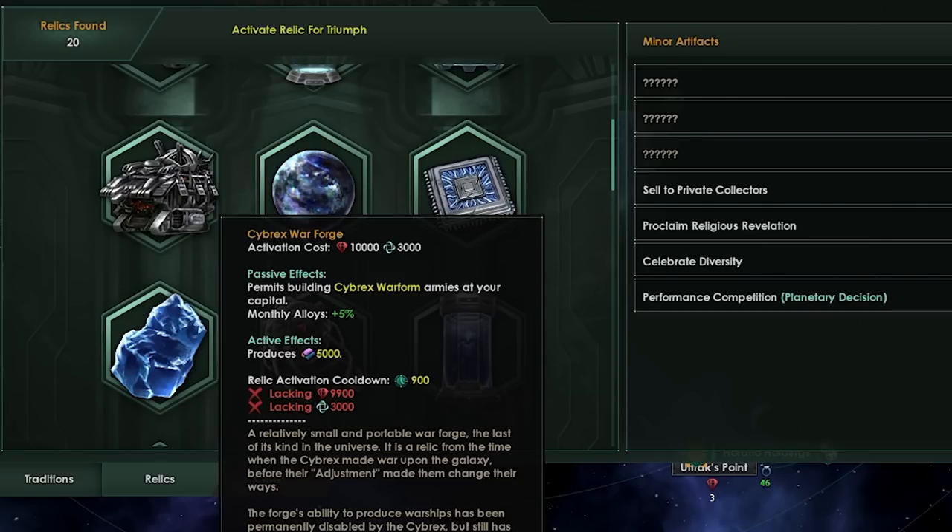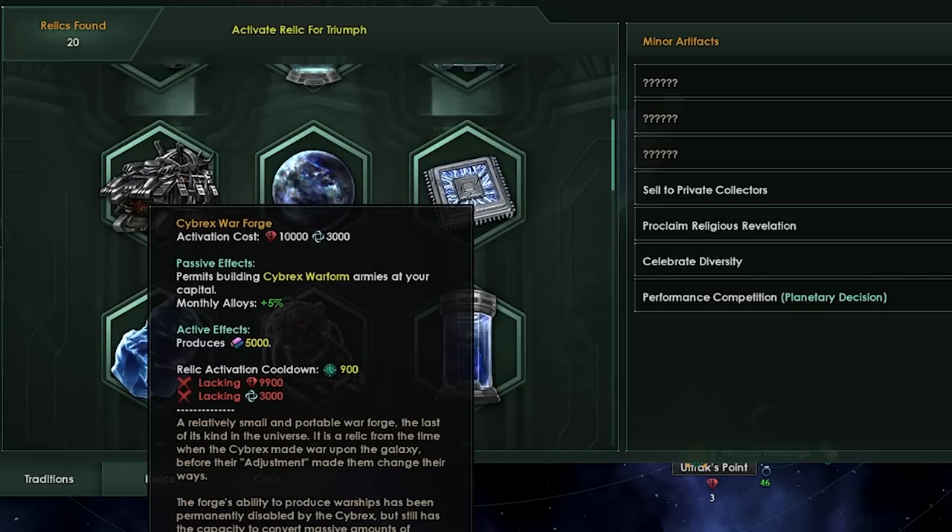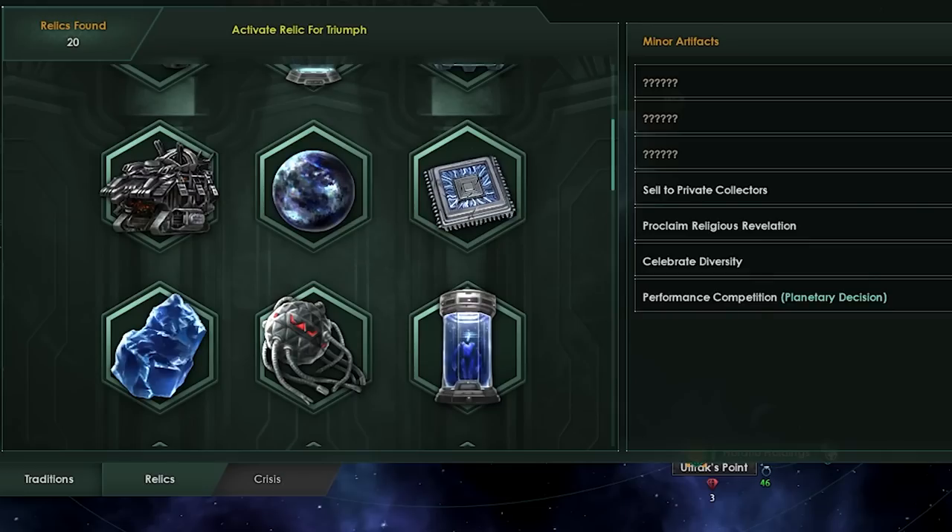Essentially, if you get this thing early enough, by the mid game or very early late game you can crank out so many alloys for a cost of 40,000 minerals. So if you are like the cave dweller origin and you've got minerals coming out everywhere, getting 20,000 alloys is going to be relatively easy to cycle through. You can essentially build a megastructure with every cycle — 20,000 alloys means you could build a mega shipyard and then get a full fleet basically instantly.